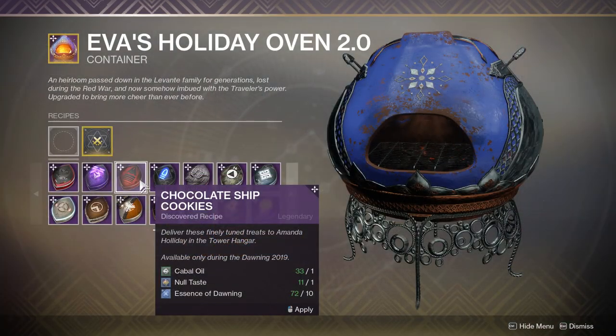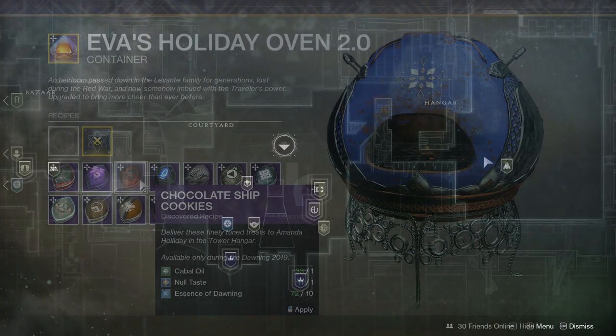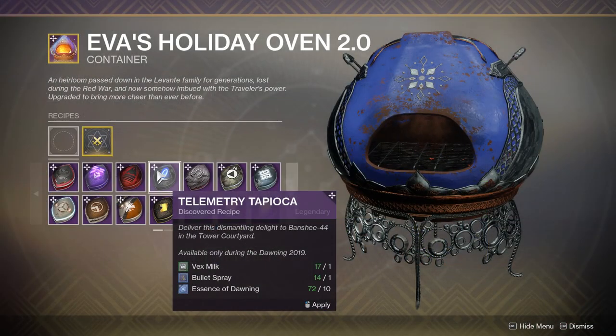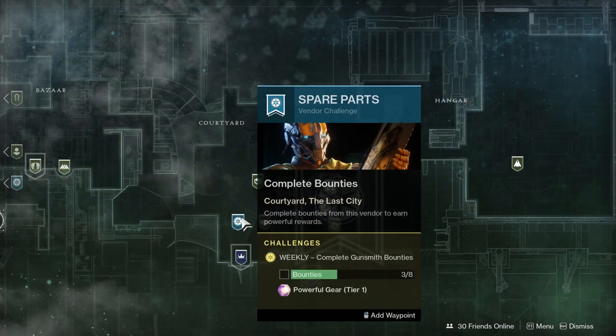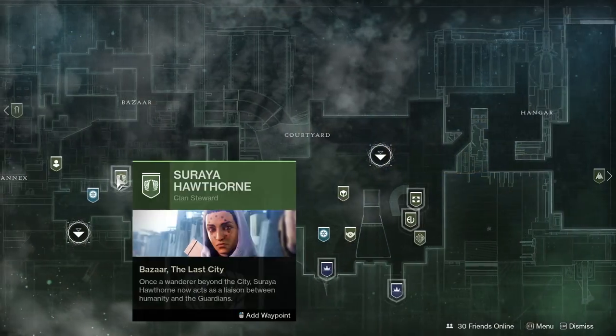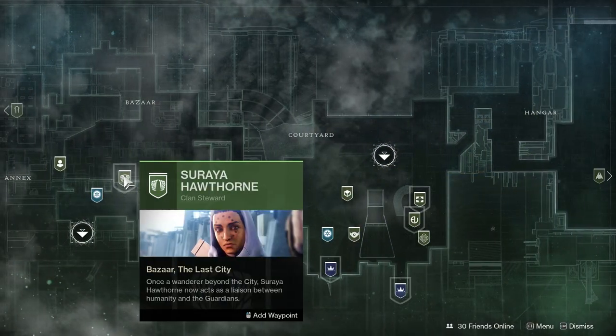We have Chocolate Ship Cookies — these are with Cabal Oil and Null Taste, and they're given to Amanda Holiday in the Tower hangar. Next, Telemetry Tapioca is made with Vex Milk and Bullet Spray, and this is given to Banshee-44, the gunsmith in the Tower. Then we have Helsinki Birdseed — this is Aethercane and Personal Touch, and this is given to Hawthorne's Falcon in the Tower, right beside her.